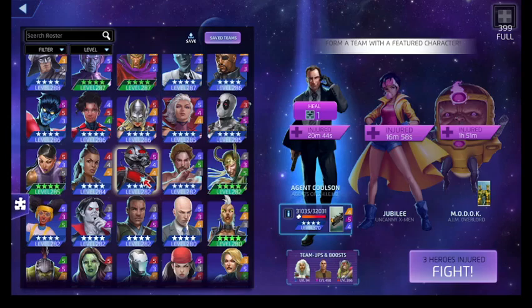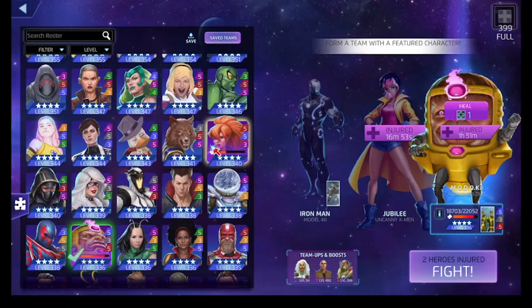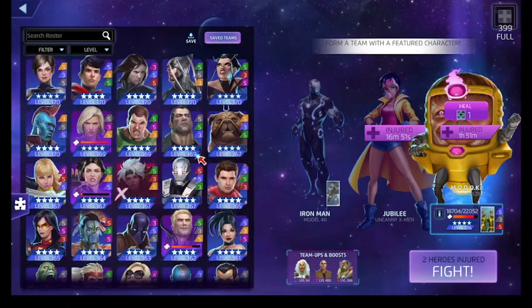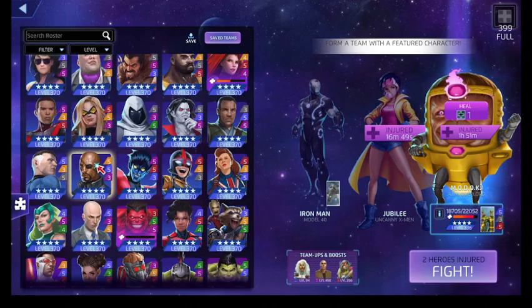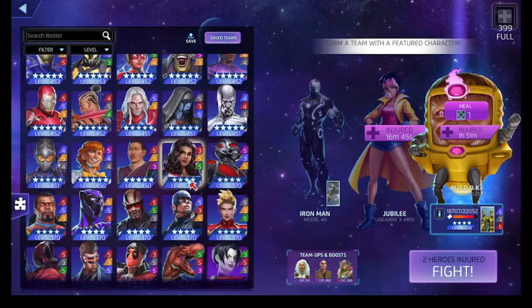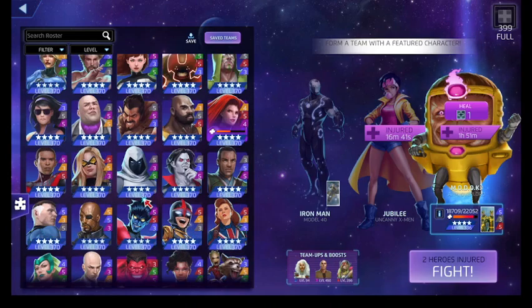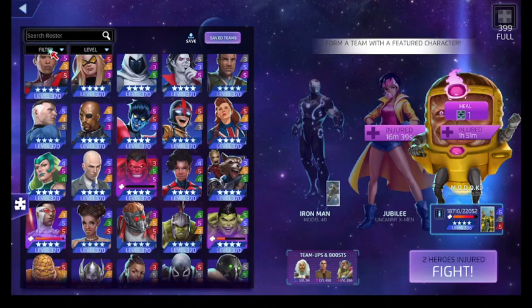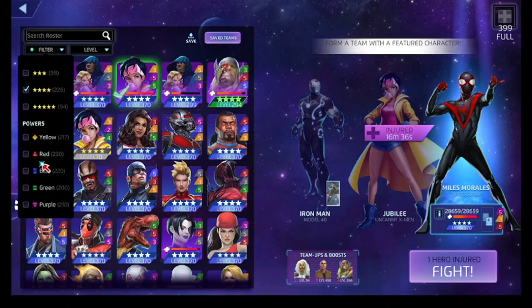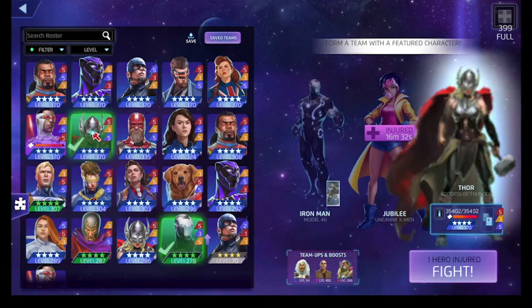Where is my Iron Man? Get him. We can't really use Falcon, but we'll use Jane Foster — get her in there. Get the stuns off and then ride off into the sunset. Don't tell me I boosted or ascended Jane Foster — I know I didn't.